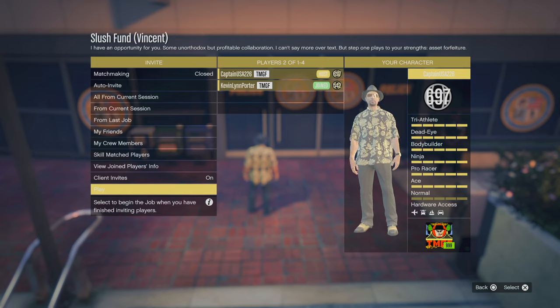At the top it says: 'I have an opportunity for you. Some unorthodox but profitable collaboration. I can't say more over text, but step one plays to your strengths. Asset forfeiture.' So you can see Kevin and I are going to play this as a duo, and this is going to be a series of videos for all of the setup missions and the finale. Make sure you check out the other videos that we post after this one.